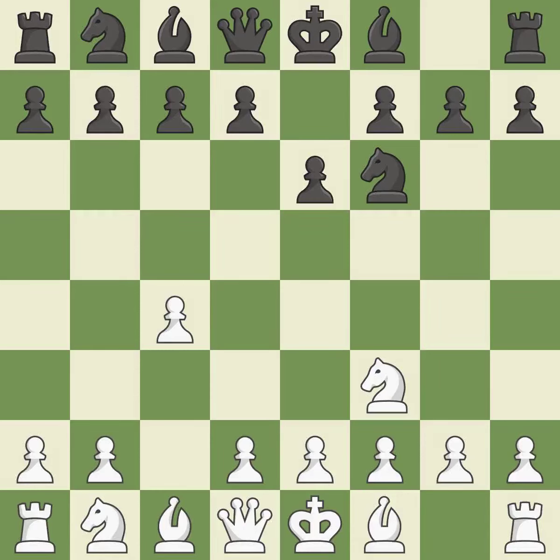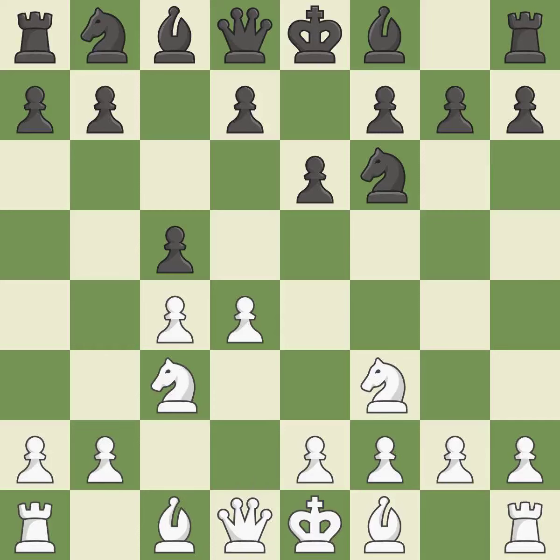The bishop is prepared to develop into a functional square. NC3 develops the knight to its best square, further fighting for control of D5. C5 gains space in the center and on the queenside and attacks the B4 and D4 squares. The bishop is prepared to develop into a functional square.